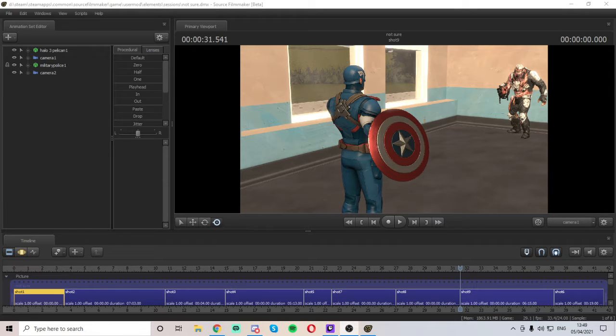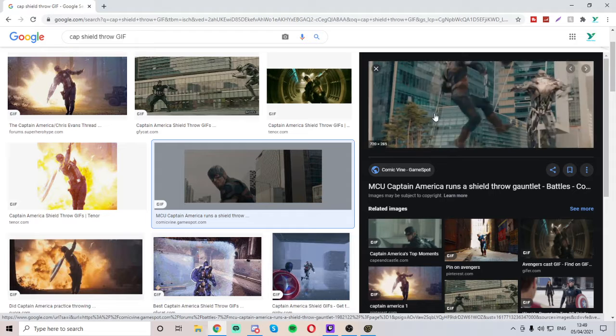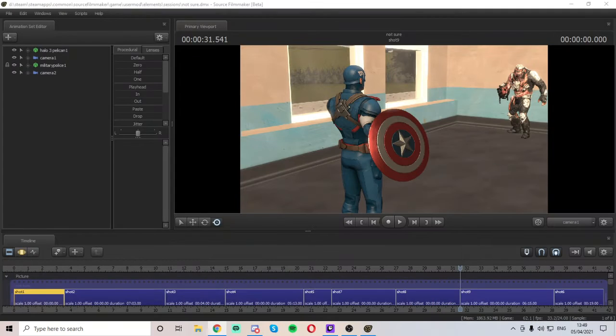Okay guys, welcome. I've got a bit of a hiccup so I want to try and finish this today - get the animation ready. The next episode will be the final one, where we add sound and audio. I've watched the Captain America shield throw multiple times. He throws the shield, catches it, throws it again, kicks it and it gets stuck. What we're going to do is have him lean into the throw, throw the shield, flip, and kick it.